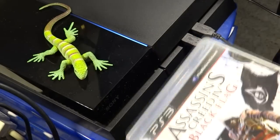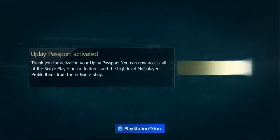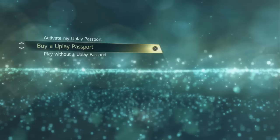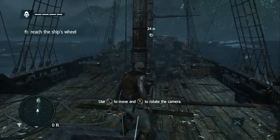Put your PS3 disc into the PlayStation 4. Now depending on the game you might need some sort of online pass or passport as Ubisoft calls them. Thankfully Ubisoft made the Assassin's Creed 4 one free, which panicked me for a second, but it's free now. And you're free to play your game.